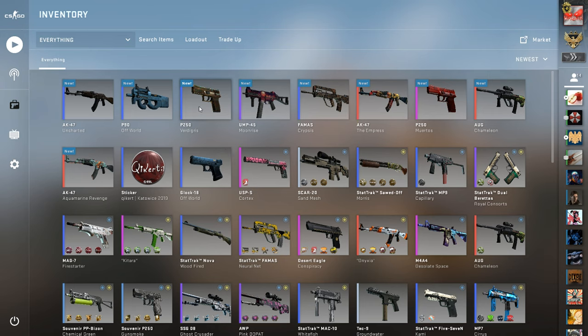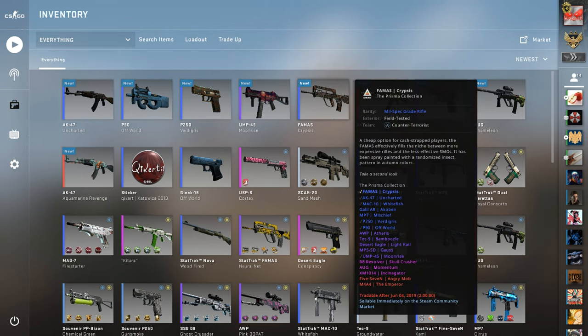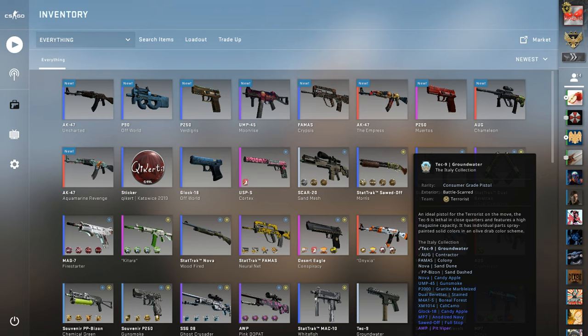It's literally a battle-scarred Uncharted. How many blues do we need? We have three from the Prisma case. We need like seven, I think — seven blues. I'll get the seven blues here. So this is for an OP Atheris. How many can we do? I think that should be good. Okay, we'll do some OP Atheris trade-ups now.